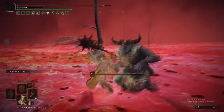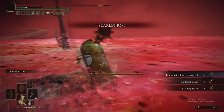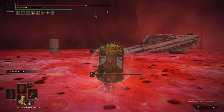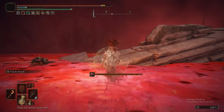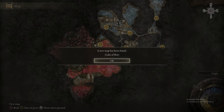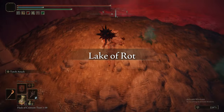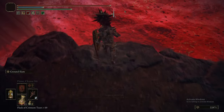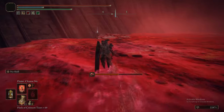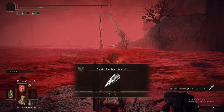This first enemy we're going to take on here — there's a reason we're fighting this one, and that is because it drops a direct upgrade to the Immunising Horn Charm: the Immunising Horn Charm Plus One. It gives us a longer window of opportunity between casts of Flame Cleanse Me. We grab a golden rune nearby and then immediately teleport back to the Grace. There are a few items in the Lake of Rot, but nothing majorly significant except a couple of high-level smithing stones — like this Smithing Stone 8 right here.